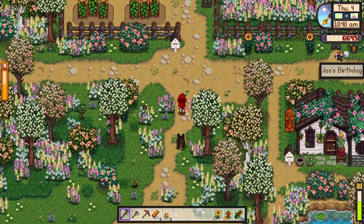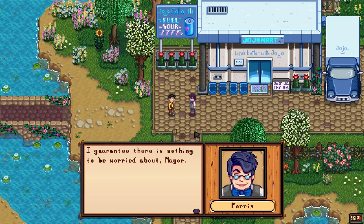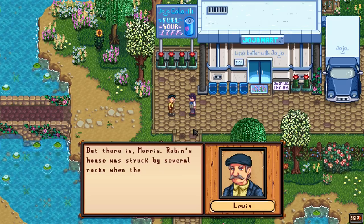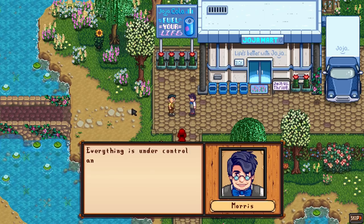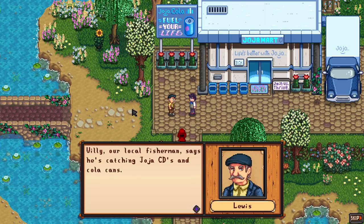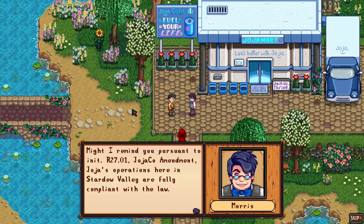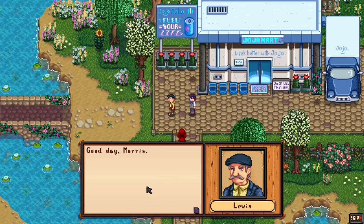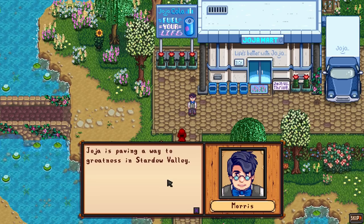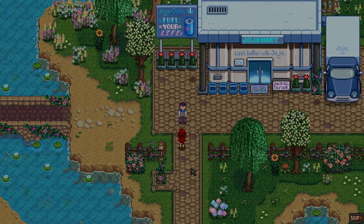Leah's cottage is there. It's Jaz's birthday — we're not feeling very lucky. We need to go to the shop and get some more seeds. Then we get a cutscene: Maurice and Mayor Lewis. Maurice says there's nothing to worry about, but Lewis is upset — Robin's house was struck by rocks when the landslide was cleared, and Suzanne wasn't informed of the operation. Lewis also raises that Willy the fisherman has been catching Jojo CDs and cola cans in the river, suggesting Jojo is dumping garbage. Maurice cites Jojo Co amendment R27.01, claiming Jojo's operations in Stardew Valley are fully compliant with the law. Then he spots us and quickly leaves. This Maurice guy is not good news — he says it's only a matter of time until everyone is united under Jojo.